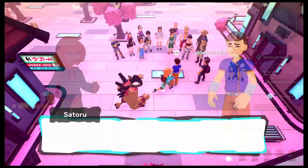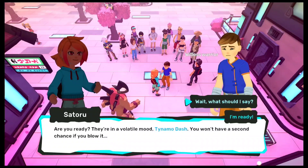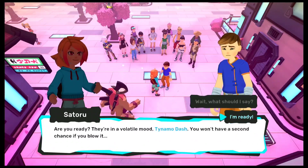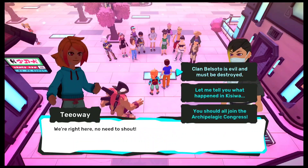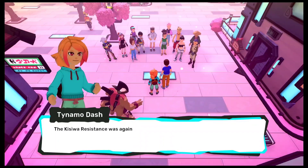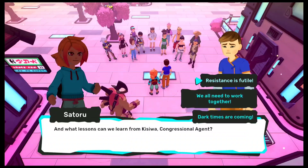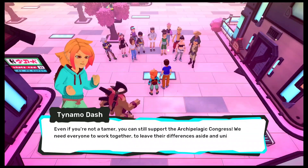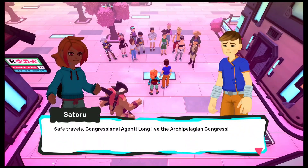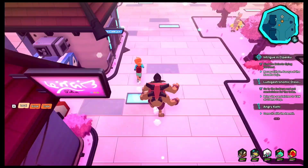There is one quest here which is a bit trickier. Satoru here needs our help convincing the people here that they need to help for the Congress. Apparently they think Belsoto clan people are pretty nice, so we do have to convince them otherwise. After all, we have been a witness to everything that Belsoto clan has done till now, so we are definitely the right person for this task. You do have to select the right option — go ahead and look at the options before you enter. I myself didn't really know the answers and had to look them up online, as I really didn't want to waste more time on this.